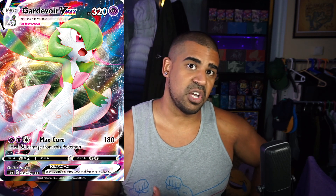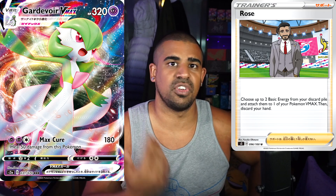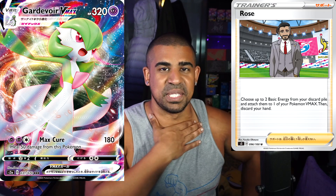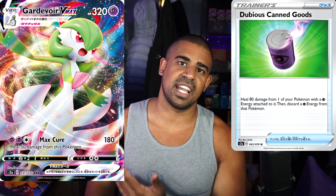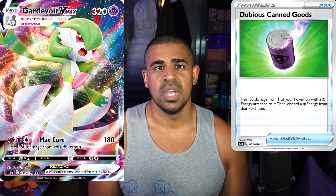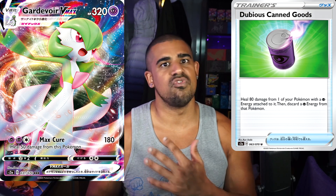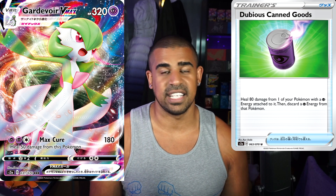At number four I've got Gardevoir V-MAX - a V-MAX Pokémon with 320 HP and one attack: Max Cure, for Psychic, Psychic, and Colorless, doing 180 damage and healing 50 from this Pokémon. On face value 180 is a nice clean two-shot. I've actually got gameplay of this on my channel where we tried it in a Blaze deck - go check that out. But in combination with Alcremie VMAX's Old Can Goods ability, whatever it gets translated to, which lets you heal 80 from a Psychic Pokémon while discarding energy, you can really turn it into a hardcore tanky deck.